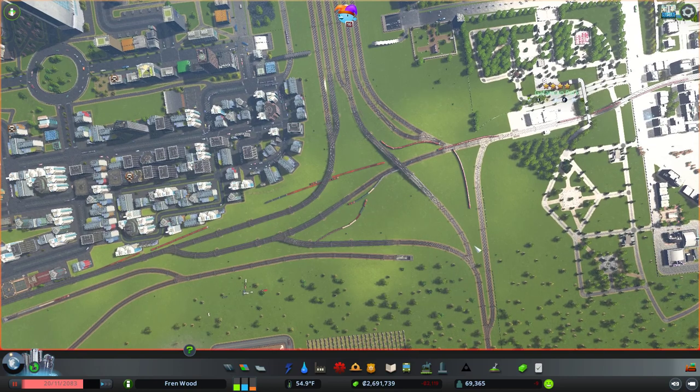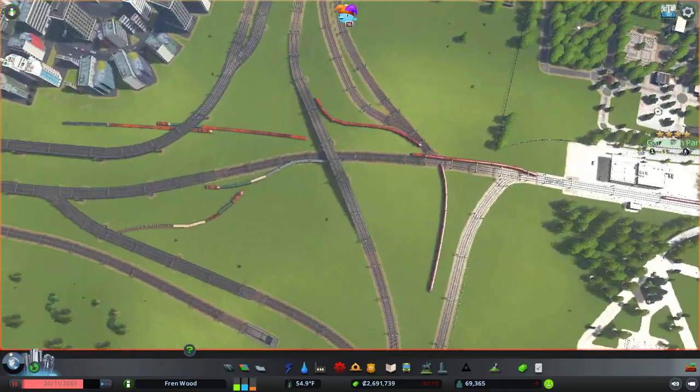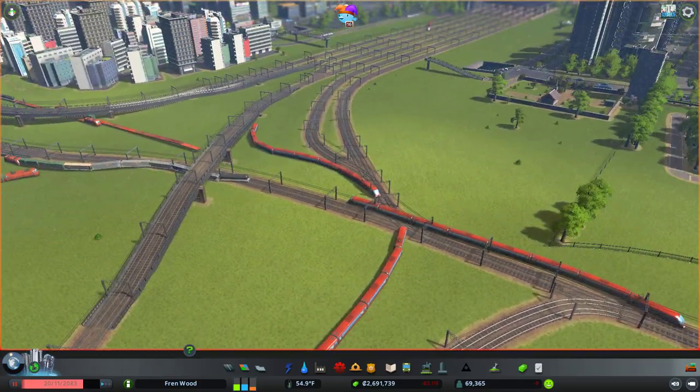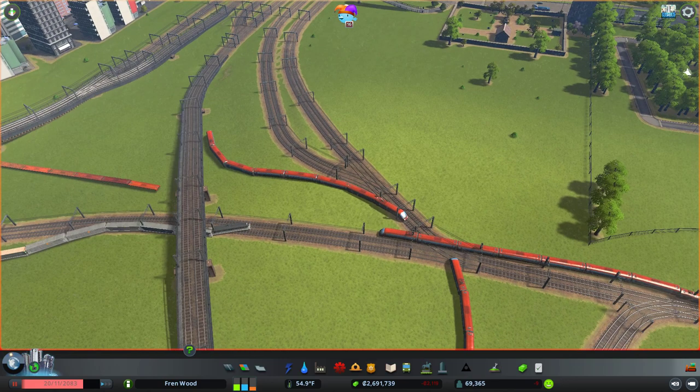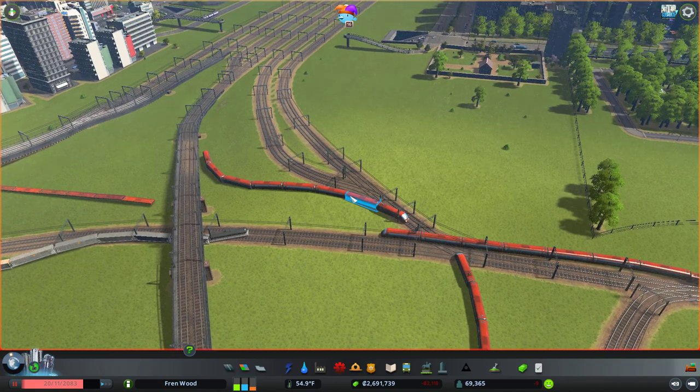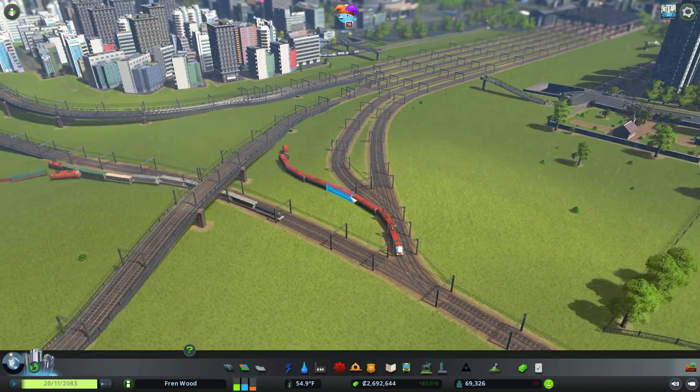You've got this little kind of triangle pattern going on — if you imagine a triangle with curved sides that dip inwards, that's what we're working with here. I suppose we're just going to see how this goes. This junction here might be an issue. We'll have to see. Let's let time pass and we'll speed up to three on these trains.